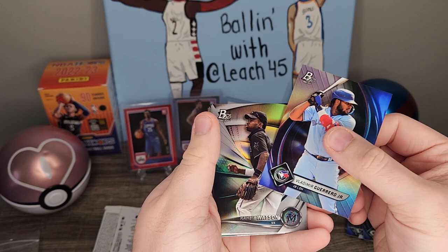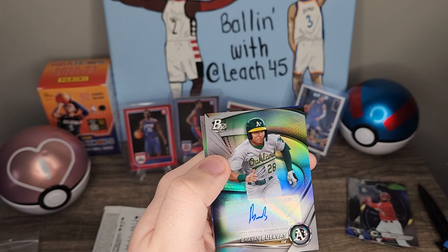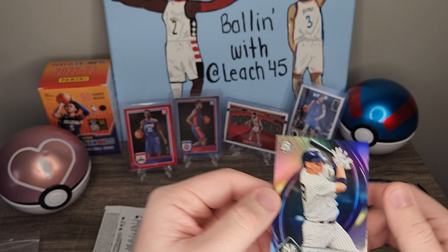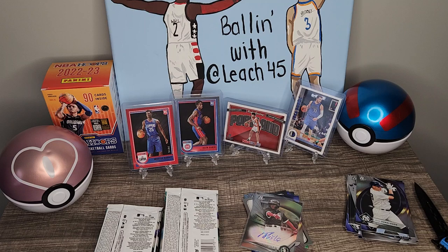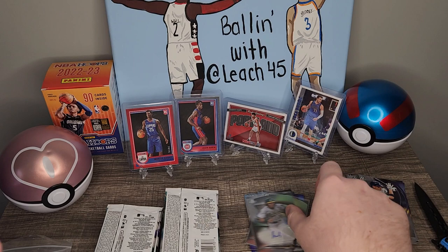Vladimir Guerrero Jr., Khalil Watson, Christian Roa — and what do we have here — ooh, the other auto: Brian Bulvis for the A's. And a Josh Donaldson. Let me go ahead and sleeve this one up too — not a bad little hit.